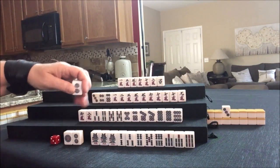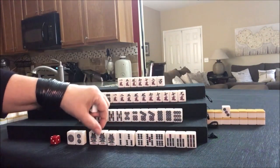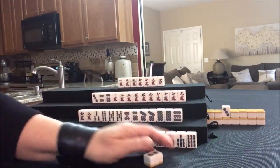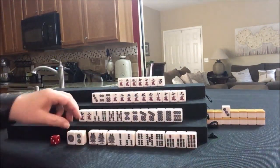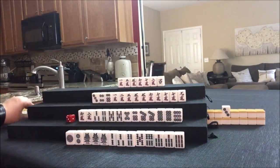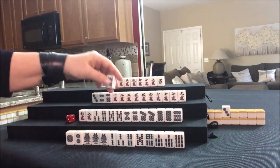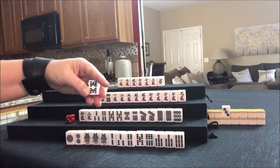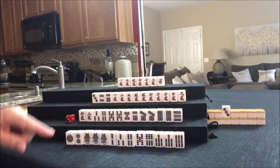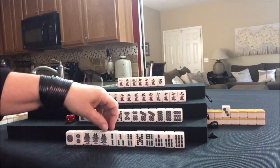Let's discard the two dot because we have a pair right there — one, two, three, four, five, six. Pair ones. Two dot — let's see if we can have them play a pure straight. Draw — eight bam. That's too far from the five; all these others are somewhat connected. Let's throw the eight bam. That's the third eight bam — they may not get their pure straight.